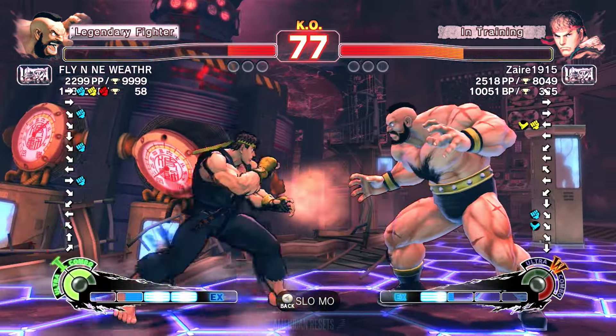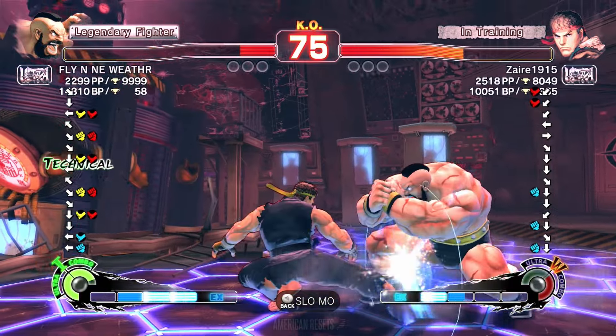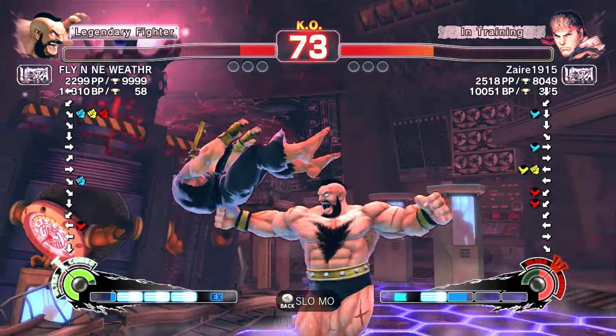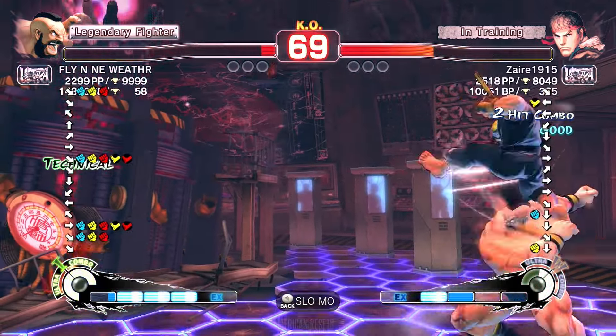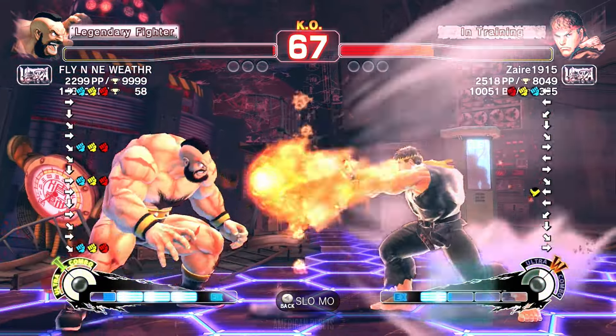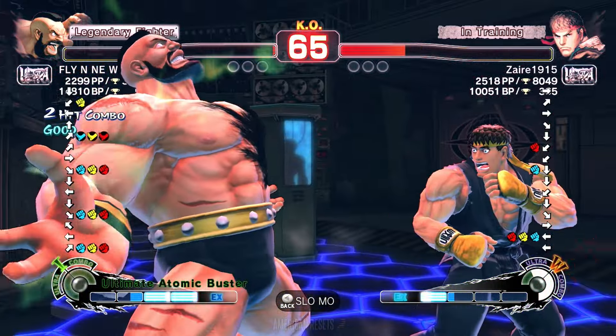Flying Anyweather down on life, but getting some information to work with. Beat out the focus attack with that lariat. Got DP trying to cross-up splash again — Zaire's gonna close out this round unless...